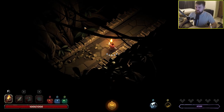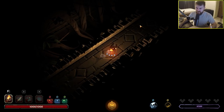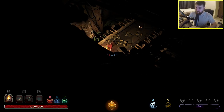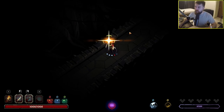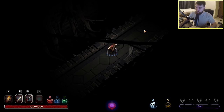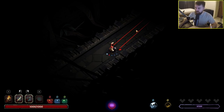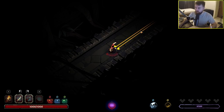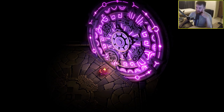So WASD to move around, your mouse dictates where you're facing, left click to attack, spacebar to dodge - I've got five charges of dodge. If I press number two this switches to my weapons: left click is my sword attack, if I hold the sword attack there's a big spinny ability, and then I've got my right click which is my gun. My character's not bothered in the slightest that he's trapped in this temple.